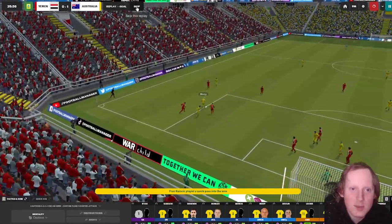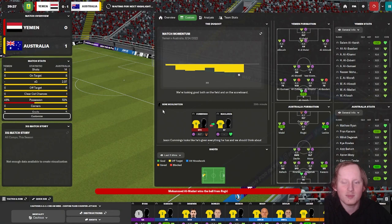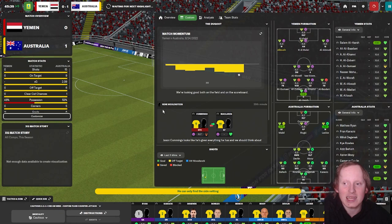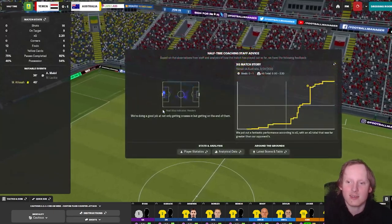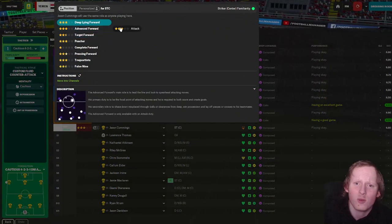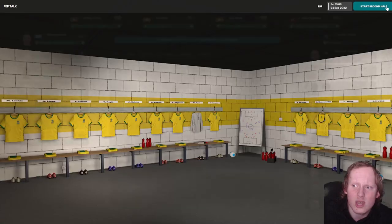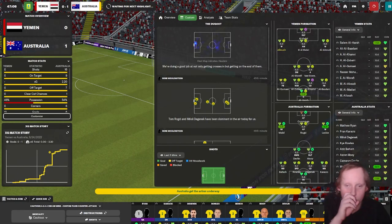In this friendly against Yemen - it's taken 35 minutes to break Yemen down, but Australia have had all the chances and I have a lot of faith in this side. Against the likes of Tunisia, we're gonna make a tactical switch - we are going to play Cummings as an advanced forward, gonna get him a bit further up the pitch. Didn't think he was doing an awful lot in that half.